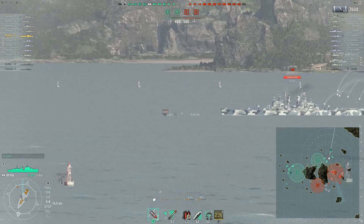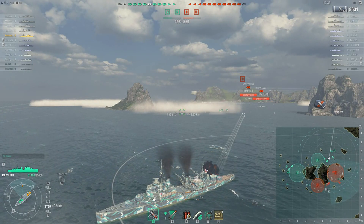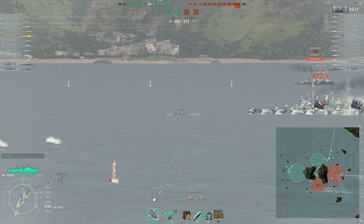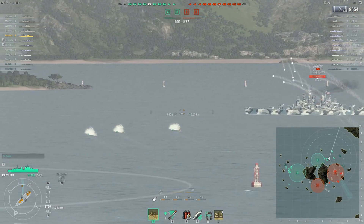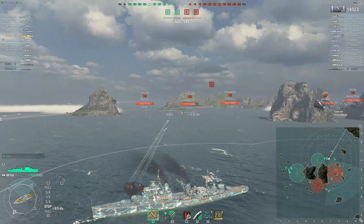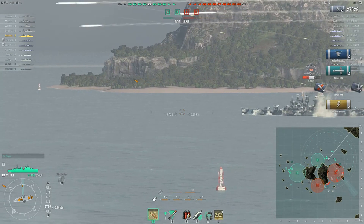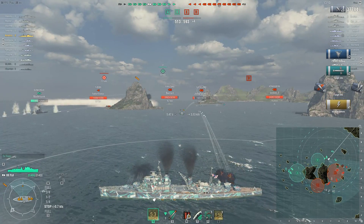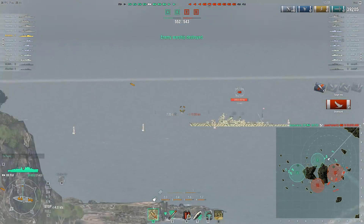Perfect example here — Cleveland. Stop, you have to stop! It's very hard to bring this ship to a stop. Only one pen and one ricochet — you can do better than that! I think we took almost 90% of this Cleveland's HP. Two more salvos... one more salvo — yeah, well done!